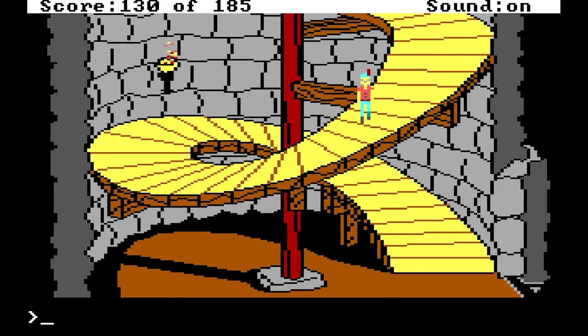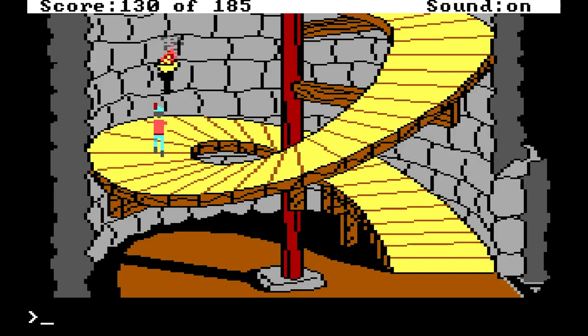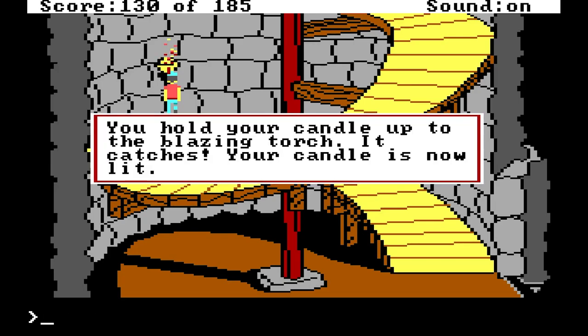Spooky indeed. We've already got death, we already have ghosts, and there's a ramp spiraling up toward the top of a gloomy tower. A torch blazes on the wall. We have the torch here, so light candle. You hold your candle up to the blazing torch — it catches. Your candle is now lit.